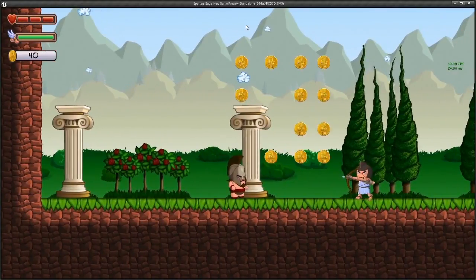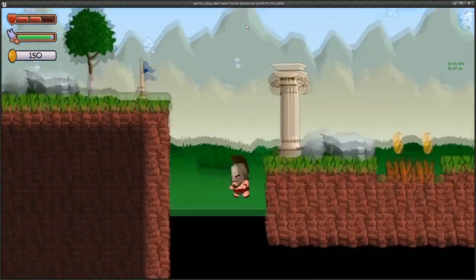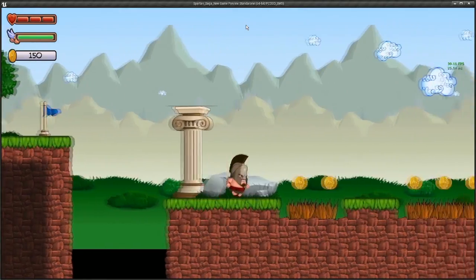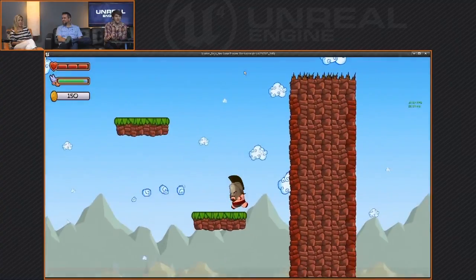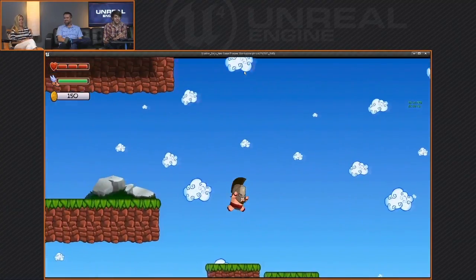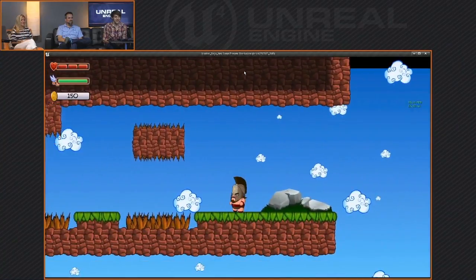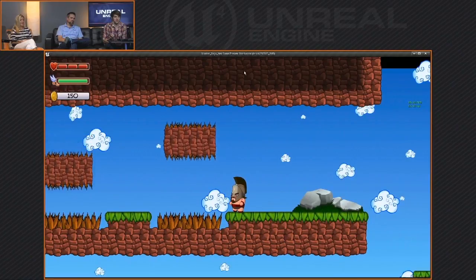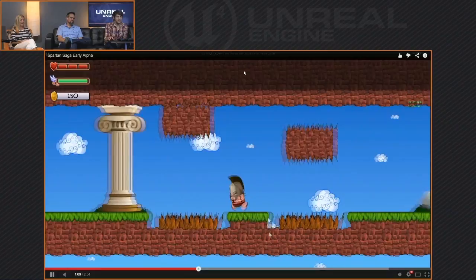We've had some really good content coming in for Paper 2D, so it's really good to see this stuff going on. It's so exciting to see cool cute little games like that being built inside of Unreal Engine 4. That wasn't even a glimmer in our eye when we unveiled Elemental. I can see this easily turning into one of those extremely difficult platforming games like Super Meat Boy. After the stream we'll have a recap posted up so you can go find these videos and check them out.